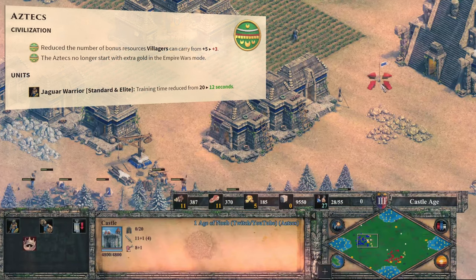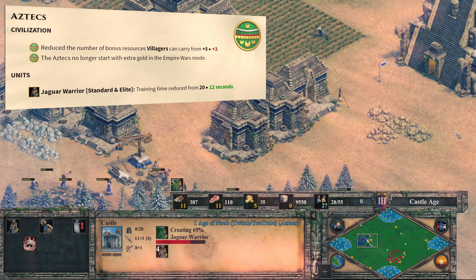Moving on to the civ changes: the Aztecs finally get nerfed, with carry capacity going down from 5 to 3. This will especially affect their farming.